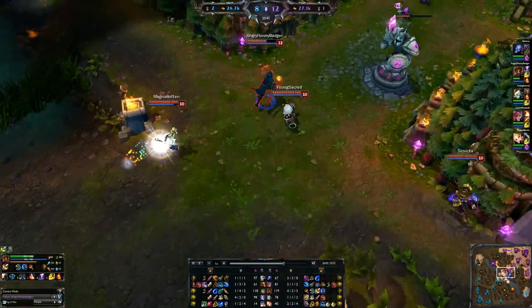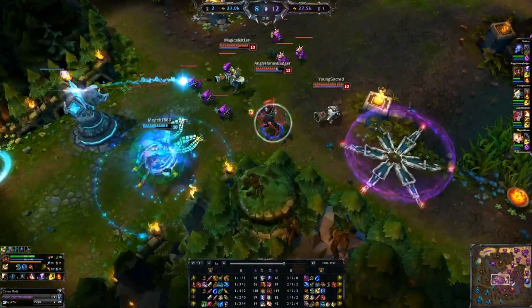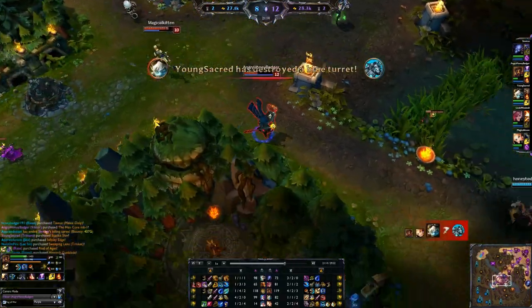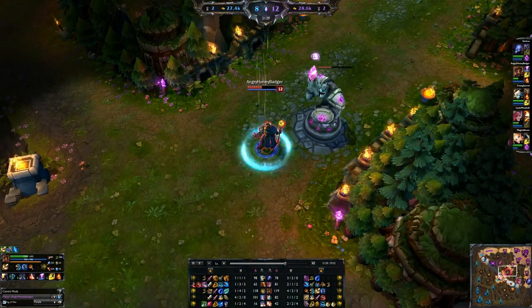If you do max out your cooldown reduction, you're going to get your ultimate down to about a 60-second cooldown. Its base time is 2 minutes, and when maxed it's 100 seconds — but at 40% CDR, every 60 seconds is pretty good for a Chaos Storm, meaning it'll be up for basically every fight.